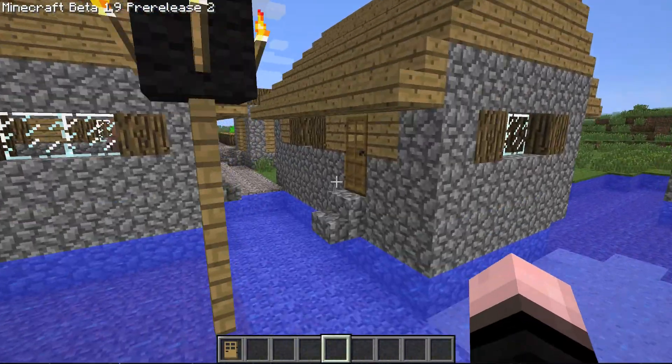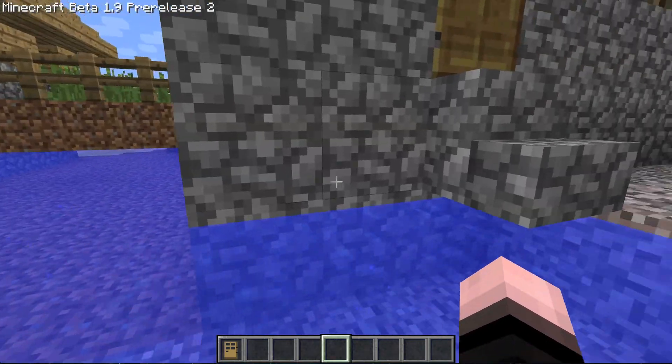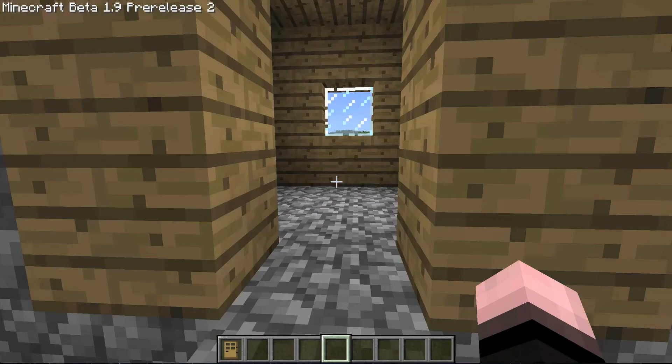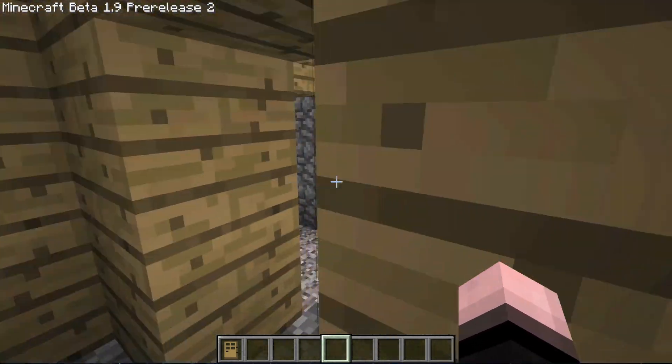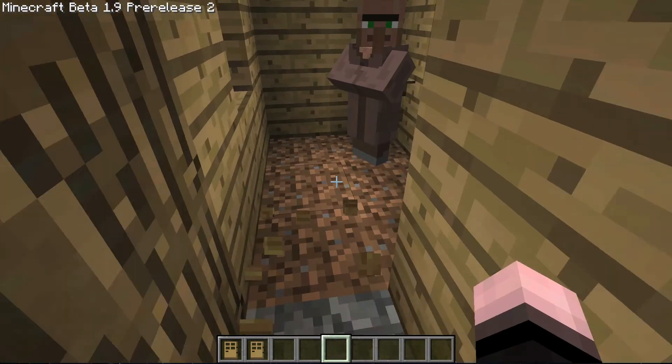Everything else looks normal in the village — all the houses are the same, there are just some spawn glitches fixed. The NPCs do go a little farther out of the bounds, and they still won't attack you back.